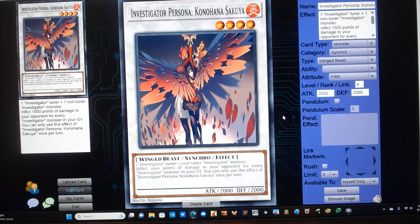Investigator Persona Kanohana. It's a level 4 fire winged beast synchro monster with 2000 attack and defense. Requires one Investigator tuner plus one non-tuner Investigator monster, and has the following effect: inflict 1000 points of damage to your opponent for every Investigator monster in your graveyard. You can only use this effect of Investigator Persona Kanohana once per turn.